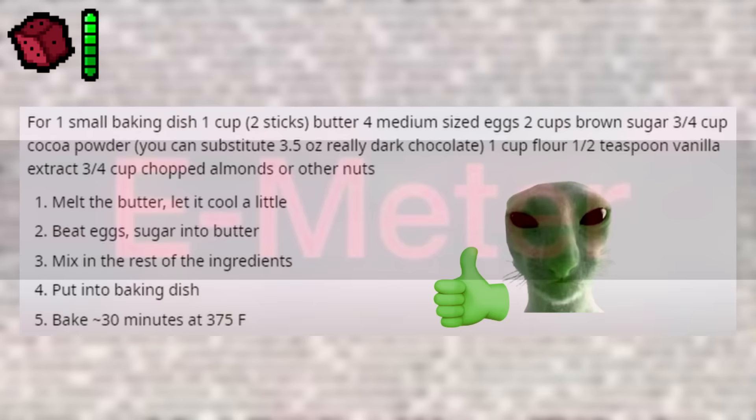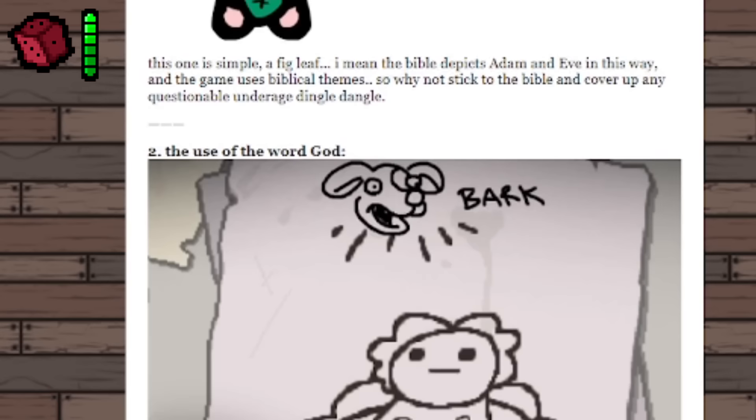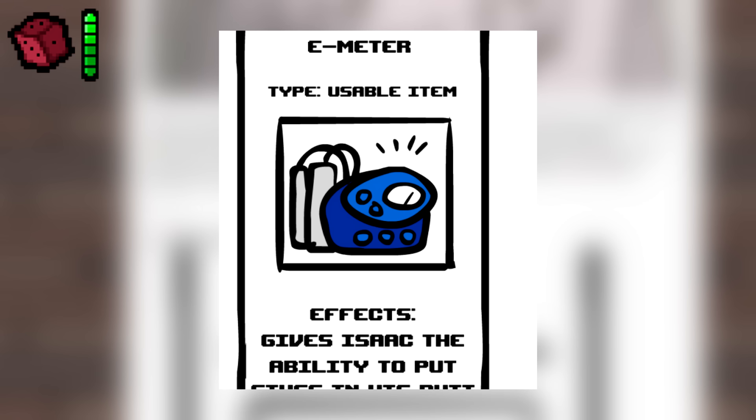E-meter. In 2016, Edmund made a blog post talking about how Nintendo initially didn't want to port Isaac to their consoles due to religious content. Ed made a satirical solution — putting a fig leaf over Isaac for nudity, using a dog to replace God (since God backwards is dog), and switching the religious sect to Scientology with an introduced item called the E-meter — while obviously joking about all of it.